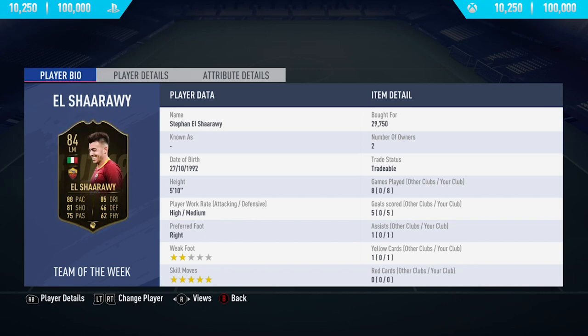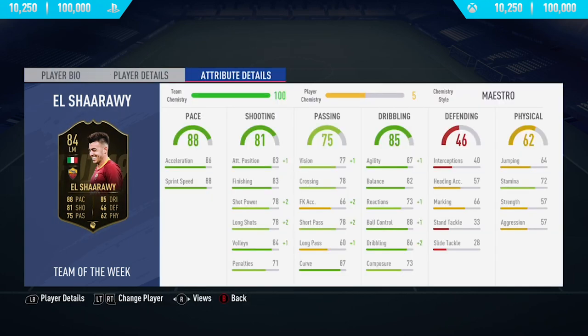Hi guys, what's up, JCM here, and welcome back to a brand new FIFA 19 player review on my channel. So in today's video, I'm going to be reviewing 84-rated Stefan Al-Shirari. If you want to go and pick up this card and try him out for yourself, you will have to pay anywhere between 10,250 to 100,000 coins on both Xbox One and PlayStation 4.